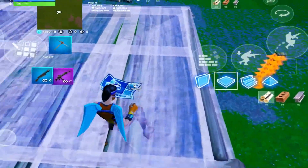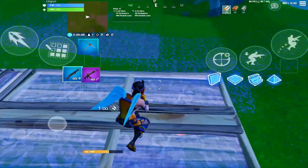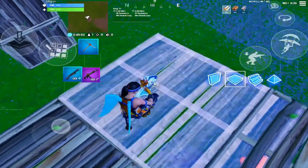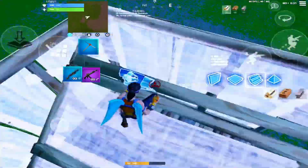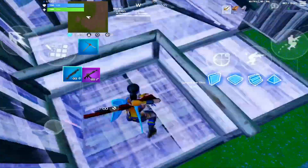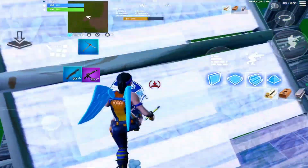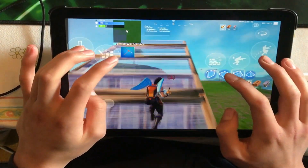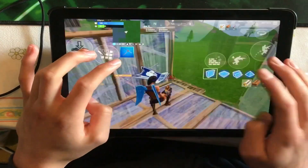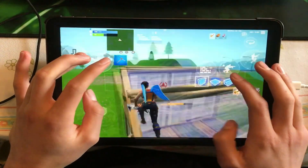With my right thumb I'm moving and aiming around the screen. I don't really see this claw having any weaknesses. You can see I'm doing the shoot, place the floor, and keep jumping. Before, it felt kind of hard, especially when you had to open your build menu and then select the floor. Now you can just select the floor right away, which saves a lot of time. Switching from a weapon to a build really fast is just such a huge advantage.